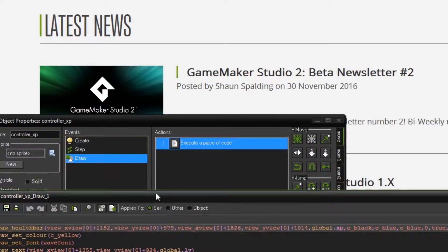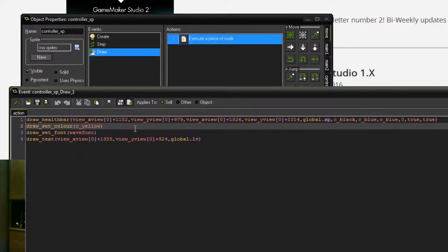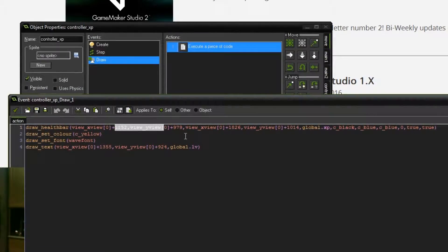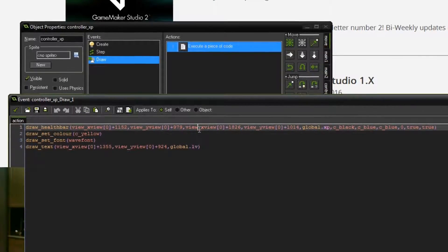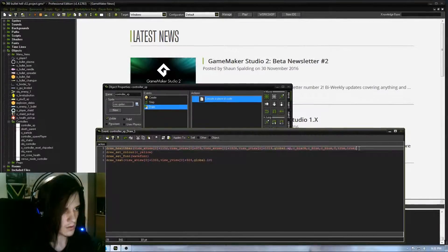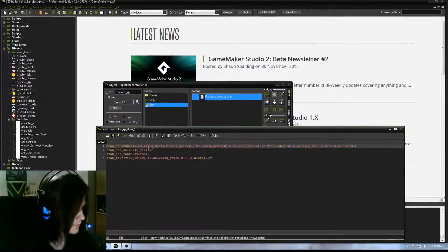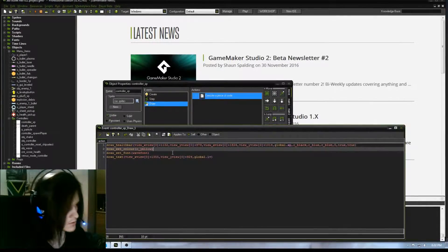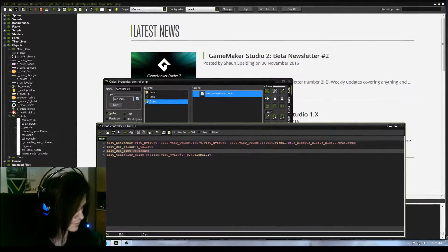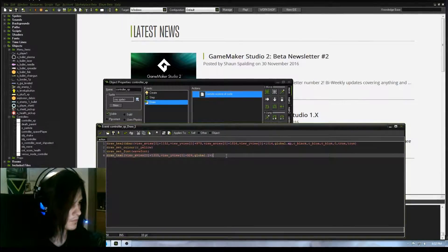Obviously you want to draw it on the screen so you can actually see your XP bar. If you like the way I had it you can just copy the code exactly, or you can position it differently. If you don't use 'view' in your room then this would just be x and y — x plus whatever, y plus whatever, x2 plus whatever, y2 plus whatever. You can change your color; I've chosen yellow because I think yellow is the best color for experience and leveling. If you've got a font you can set your font, and then draw your actual level wherever you want — there's code for that.